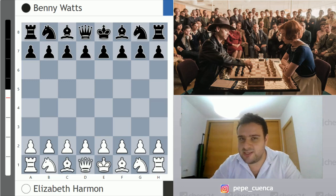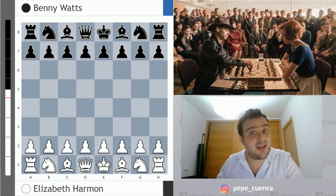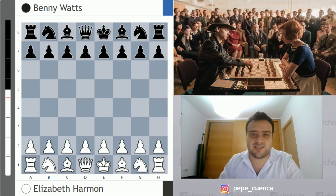We already presented two videos and in this third one we're going to analyze a game that happened in episode number 6, where Elizabeth Harmon is facing Benny Watts, who is a Grandmaster from the United States. The game is really famous. As you know, these games are based on real games, and at the end of the analysis I'm going to tell you the names of the real players. So let's focus on this fantastic chess game between Elizabeth Harmon and Benny Watts.